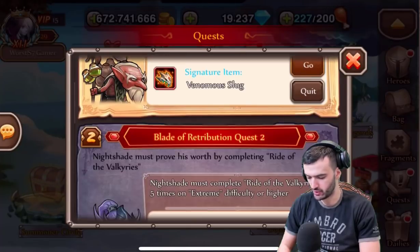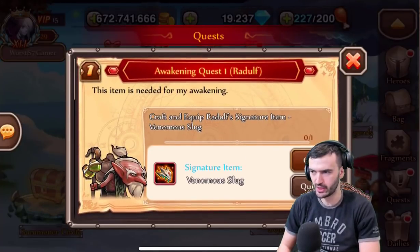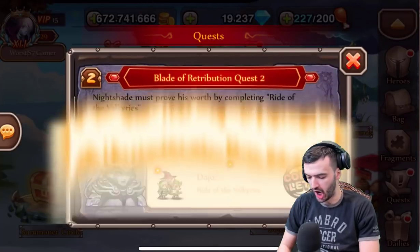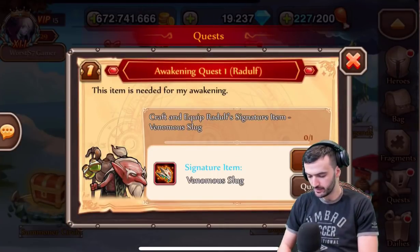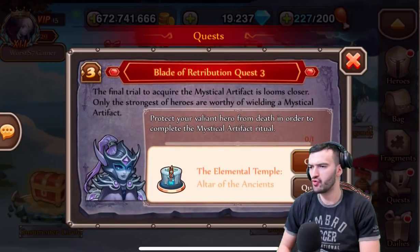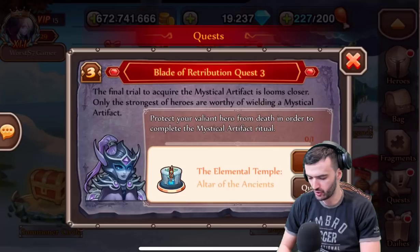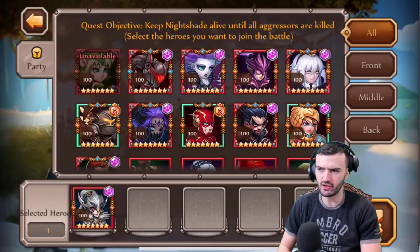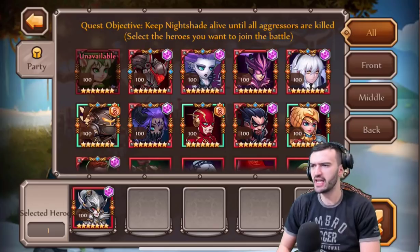All right, let's take a look at what we got to do next. This is my actual awakening — the second awakening. For the final trial to acquire the mythical artifact, she must pass this challenge. If you've never done a mythical artifact before, here's how it works.